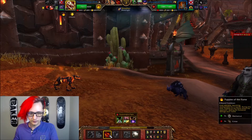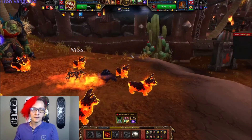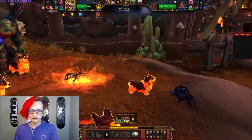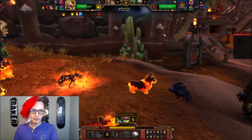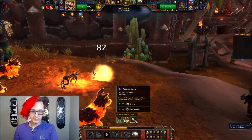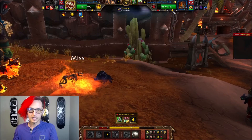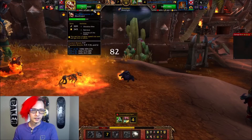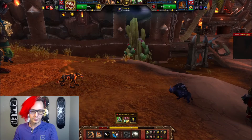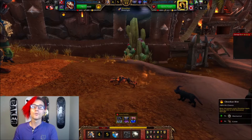We have to go for the Puppies of the Flame here. The way this team likes to work is we want to use the Dazzling Dance to make our pets outspeed their pets, and then from there we have really cool moves like Retrieve and Puppies of the Flame, and we can really put that sort of work into our opponents. So he just wasted his Arcane Dash — that's a big cooldown. We will still outspeed him by like two points, so we can actually go for Retrieve to completely skip his turn. We actually got all this damage for free!